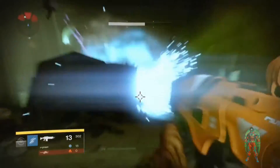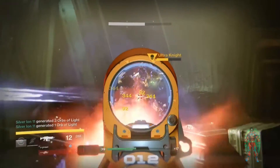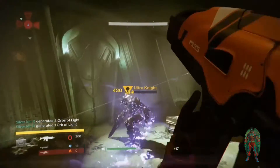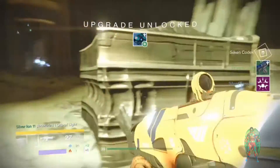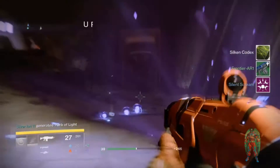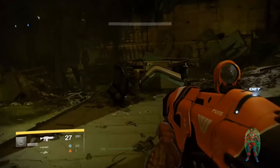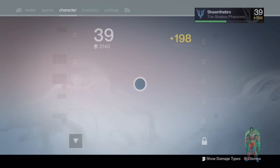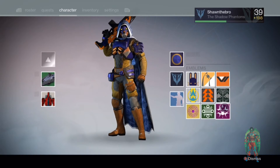He's not a very difficult boss. He's got a decent amount of health but he dies pretty quickly. As soon as you do that, he's going to pop out a couple of engrams as well as the Silent Scream rare emblem for yourself. Go down to the emblems and you've got a rare Silent Scream right here.